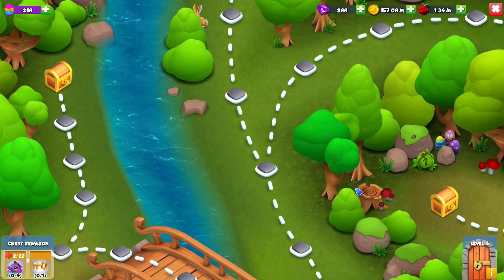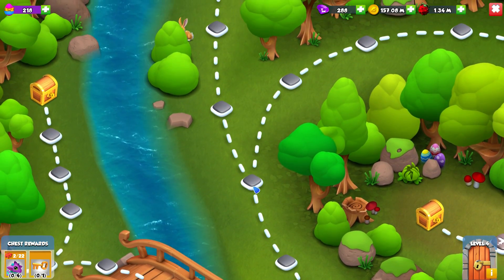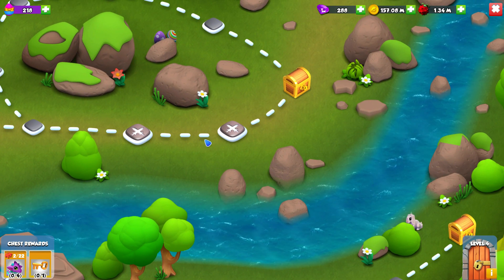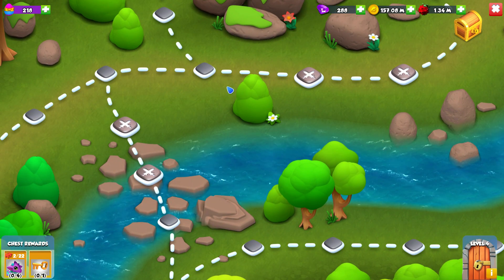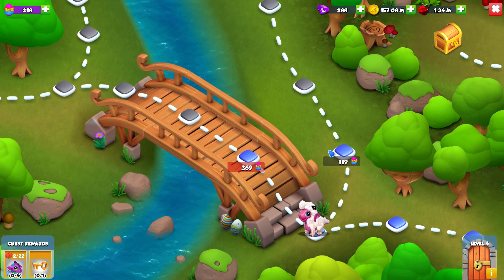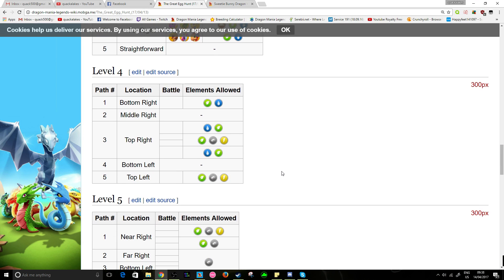It doesn't have the exact fights written down yet, but for example if we only had the water element, that would mean we'd want to avoid the top right middle fight and the top left fight if we could. If we had metal we would not want to be going up in that area — we'd avoid that fight and go around, or just choose a completely different path.